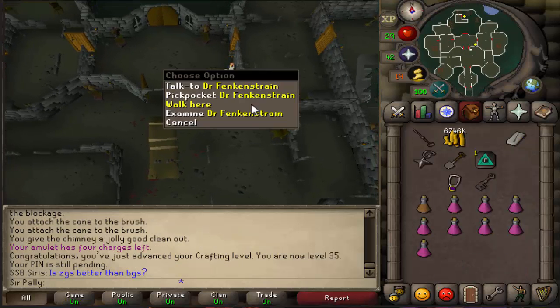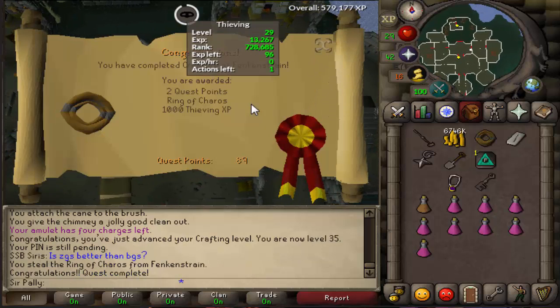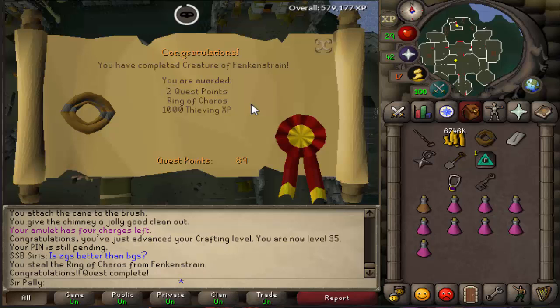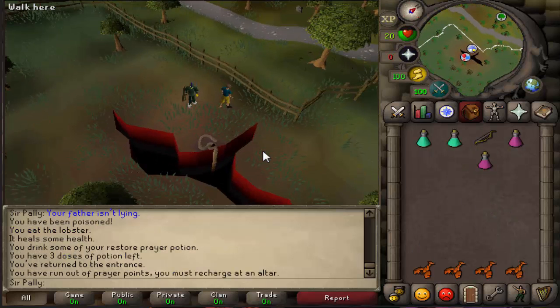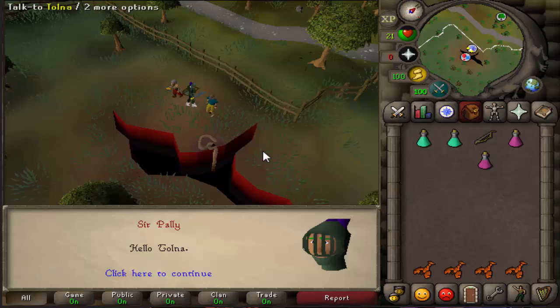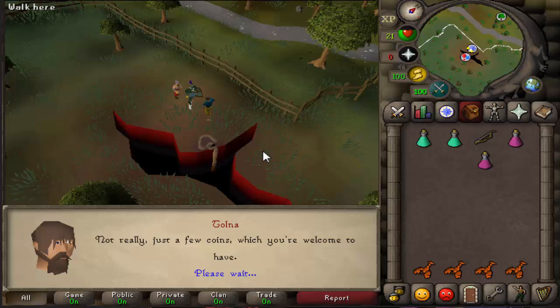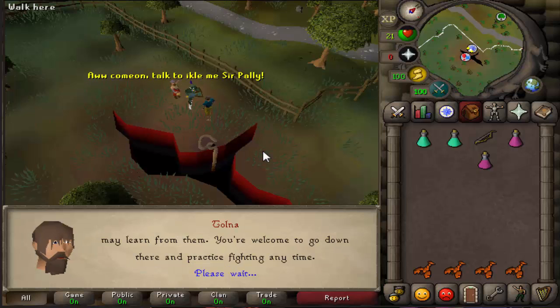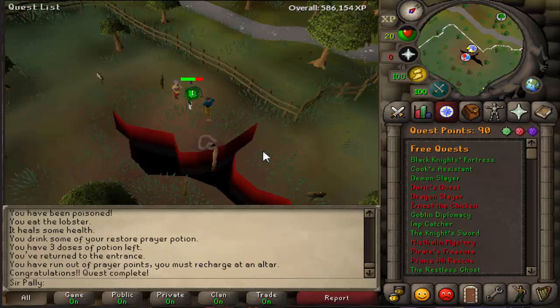If I'm not mistaken, this is going to be the completion of the Fremennik quest. There it is. I think I got a level — and it was 1,000 thieving XP. After talking to him, this should be quest complete — Spirits of the Elid. There we go — for 500 defense XP, 500 hit points, 500 gold coins, and 1 quest point. 90 quest points now.